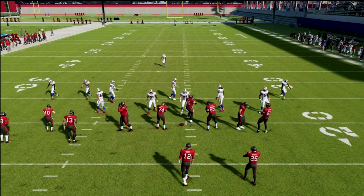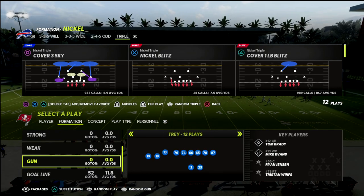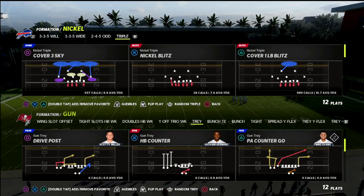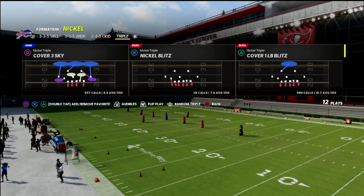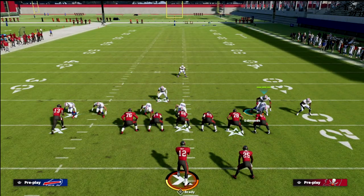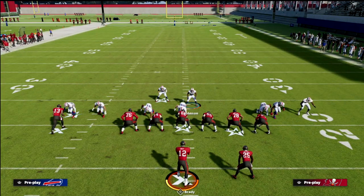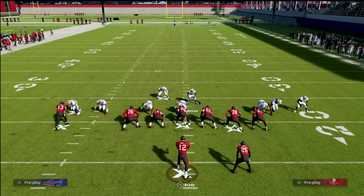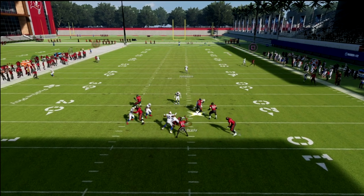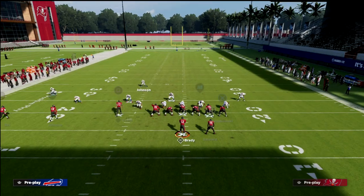Let's look at another key formation — Gun Trey. Staying in the same basic defense, you'll notice we get press animations on every receiver in the trips, and we also get contain on the right side, which is where they like to roll out against trips tight end. We get great press animations and that contain does a really good job of also coming around and providing pressure against the quarterback.